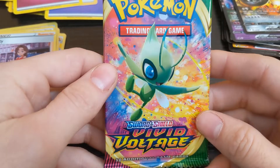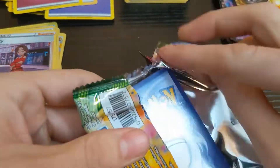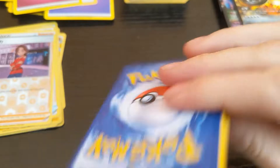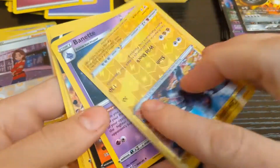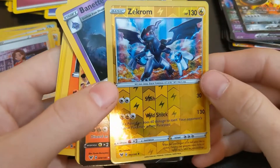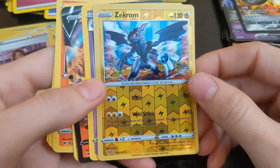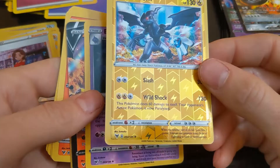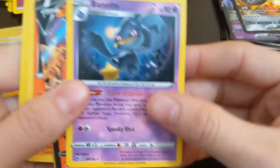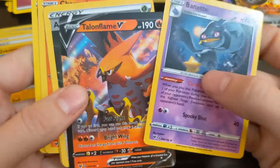This little grasshopper thing. That's a cool looking Pokémon — is it chrome? I like how they did the reverse holos, those are cool.